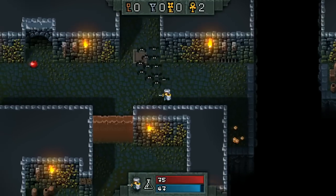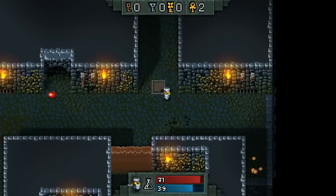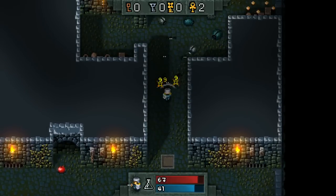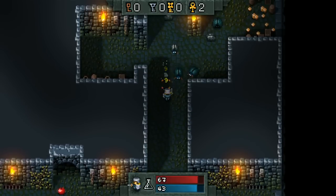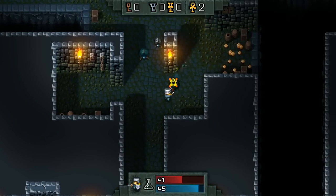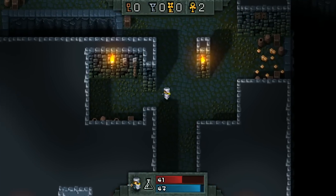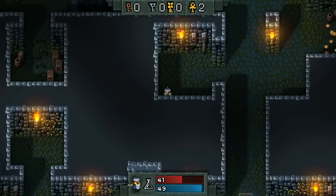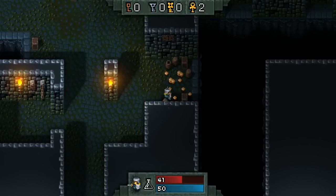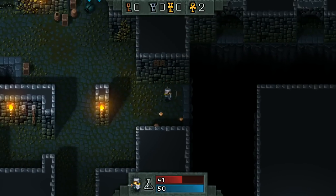You can tell — in a very Gauntlet-esque fashion — there's a secret passage there that reveals not only the passage behind it but a ton of enemies as well. As you can tell up top, I have 0 keys bronze, 0 keys silver, 0 keys gold, and 2 ankhs. I'm not entirely sure about this because I have yet to die in the game, but I'm fairly certain the ankhs are actually revival tools that will revive you.